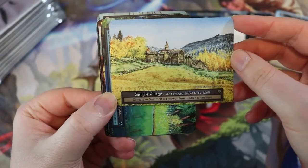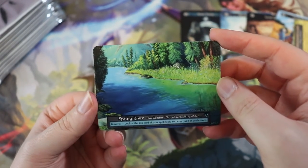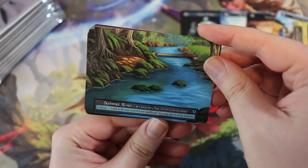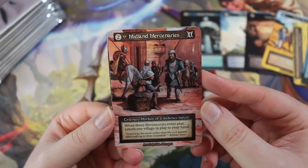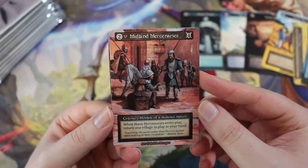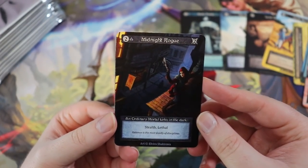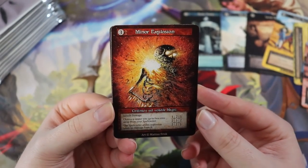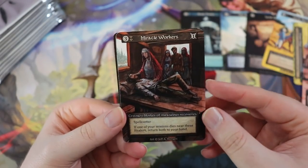The rarity works like: elite first, then exceptional, then the rest are ordinary. Simple Village — very good card, genesis summons a one-power foot soldier. Spring River — genesis, basically a scry; look at the top card of your spellbook and put it back on top or bottom. Summer River does the same thing, so you can have multiples. Inland Mercenaries: when these enter play, return one village to your hand. Midnight Rogue — gotta love the rogues — stealth and lethal, quite good.